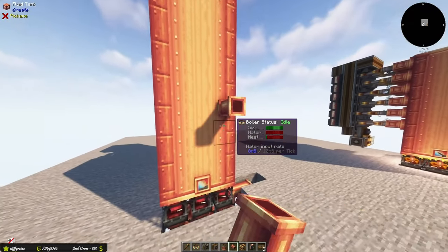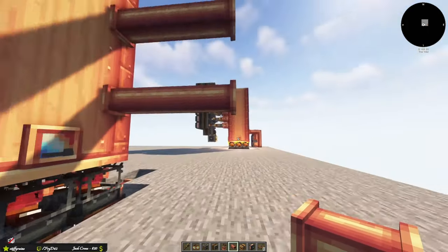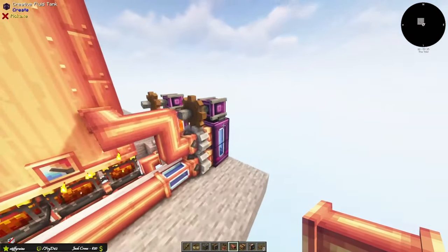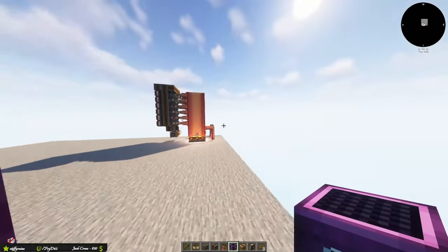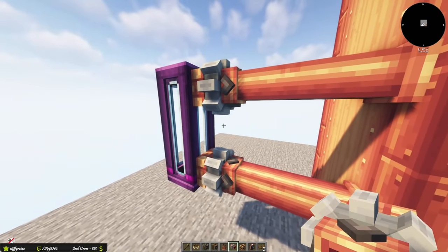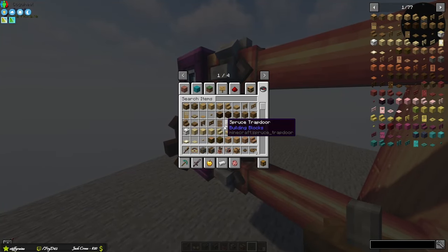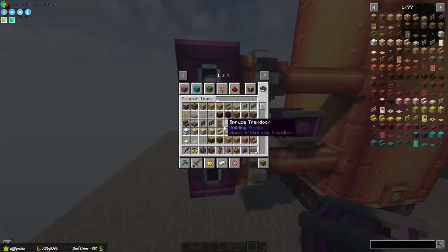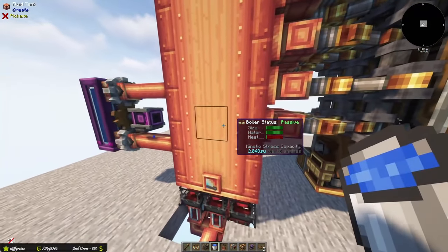For water input, you'll want two water sources. We're using Create tanks here since we're in creative mode. Set up the tank and a cogwheel, then add a creative motor set to 256 — that gives you the maximum water level pumping into the engine. You can see the max water level is already reached.